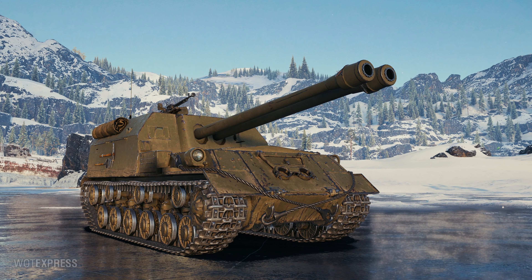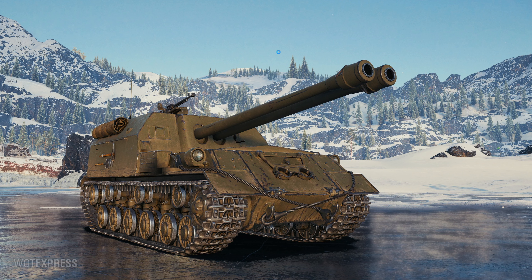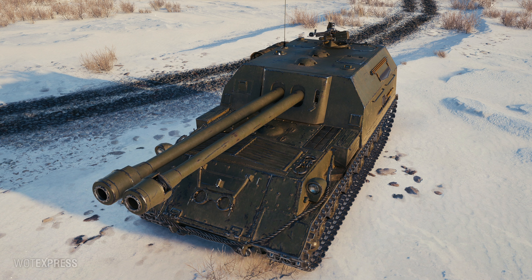Wargaming really likes the IS-2 chassis. We already have six premium tanks based off of it — three heavy tanks and three ISUs. This is the fourth premium ISU, technically the fifth in total. The ISU 122-2: a double barrel premium tier 8 Russian tank destroyer — because why not.